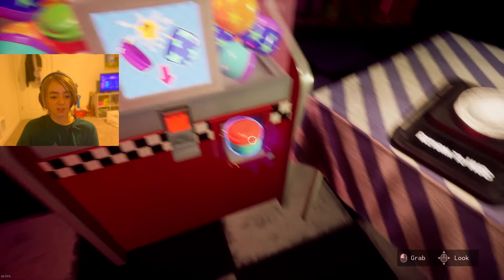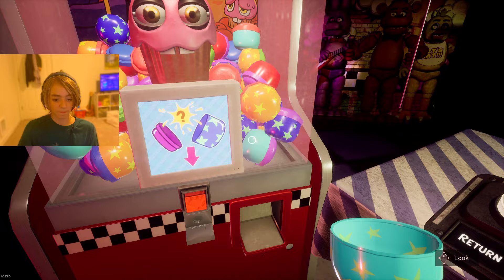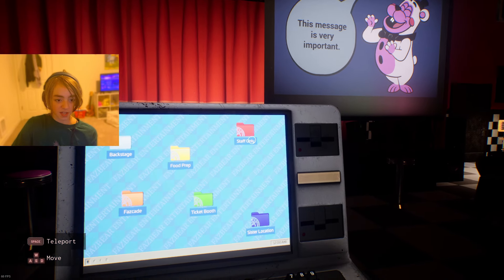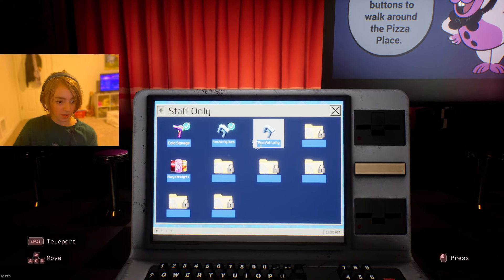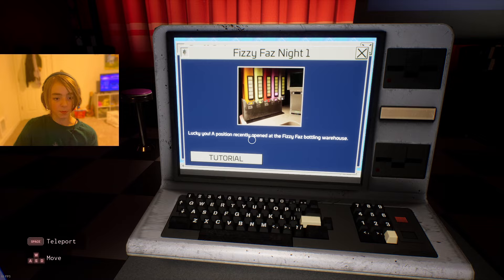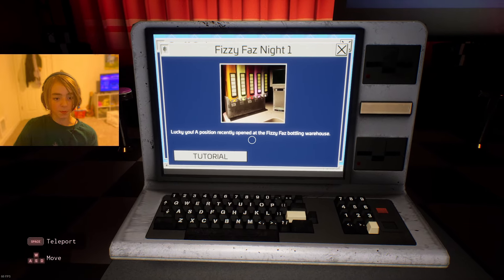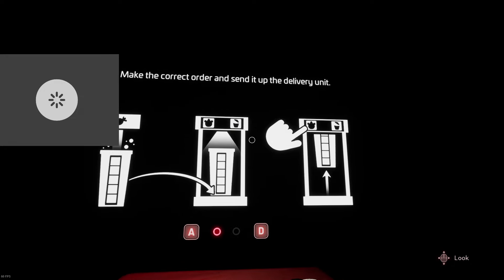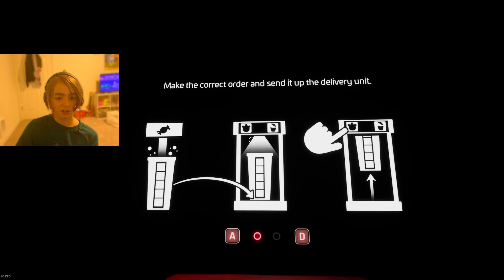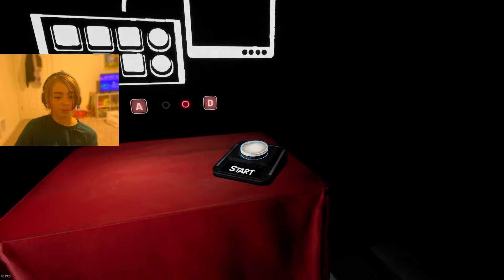I can use my Fazer blaster to hit things in melee. We can't do food prep because that's Glitchtrap. What is Fizzy Faz? A position recently opened at the Fizzy Faz bottling warehouse. Make the correct order and send it up the delivery unit — candy into the cup, put it in here, then click this and it sends it up.